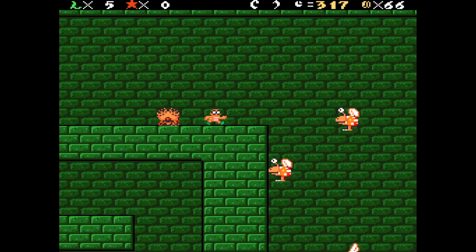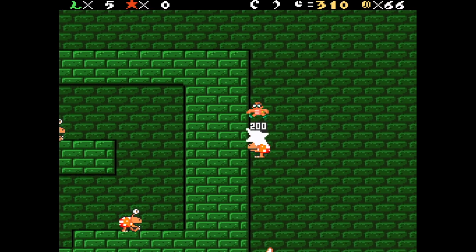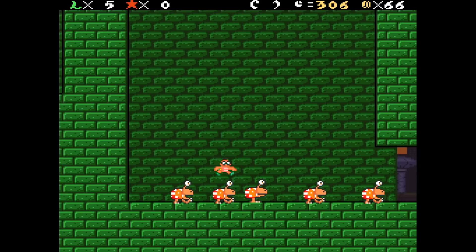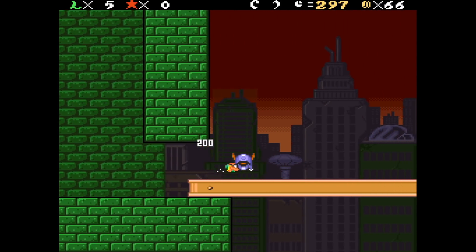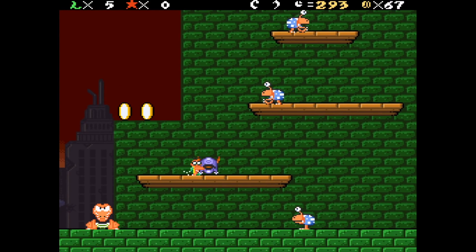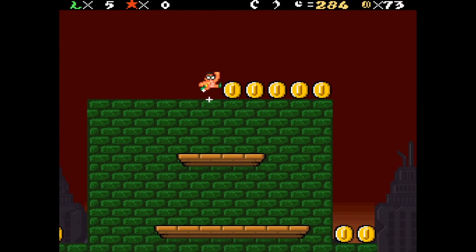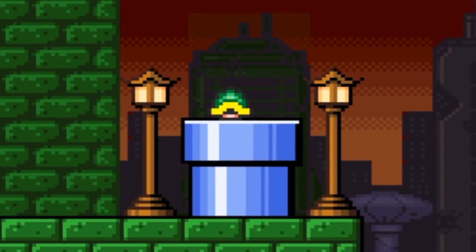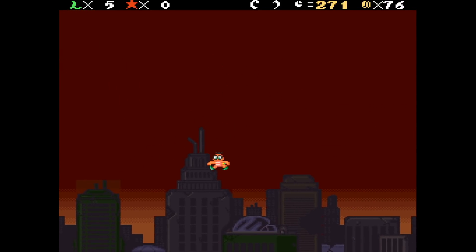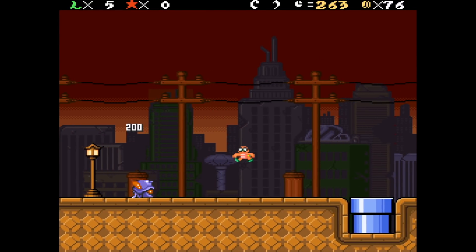We're going down — we could get an extra life here, which would be fantastic. Some of these setups seem a little evil. We can still throw enemies upward to get coins. Go into the pipe — nope. Look how tiny our shell is when we hit down. Wait, we still have our cloud and our shell — of course we do, what am I thinking? All right, into the pipe. Wow, this is just level one so far.